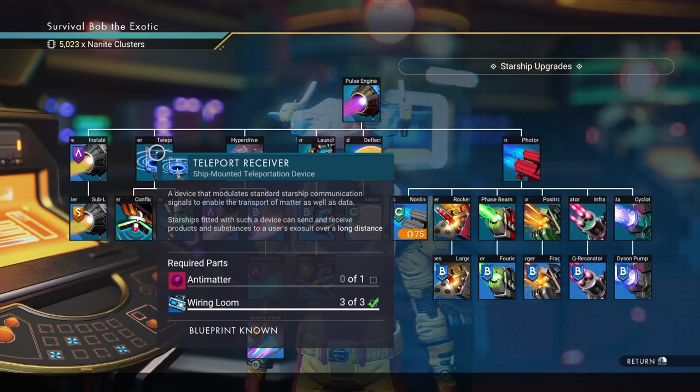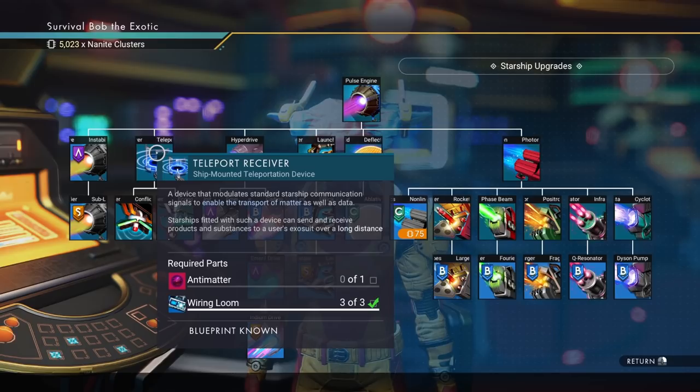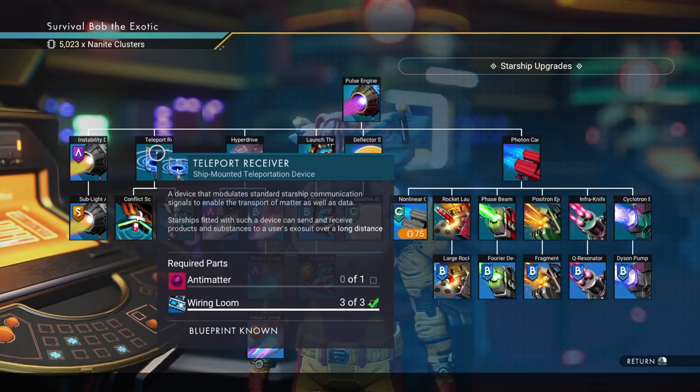The teleport receiver is crafted with antimatter and wiring looms — you are going to have to purchase the wiring looms. If wiring looms were a craftable item they would probably be number one on my list, but unfortunately they are not, so you're gonna have to buy those.